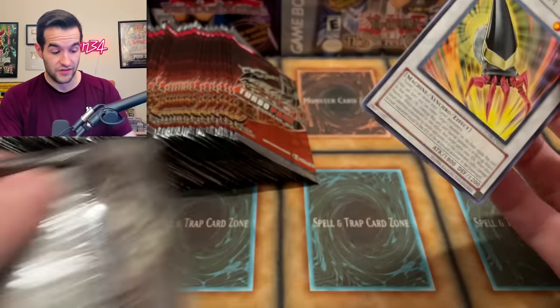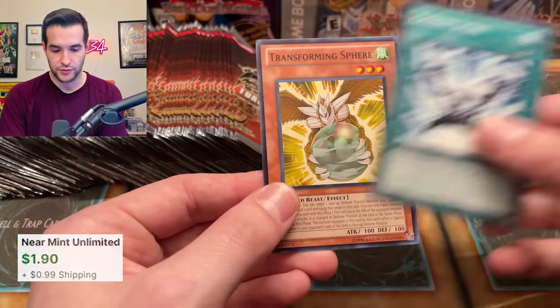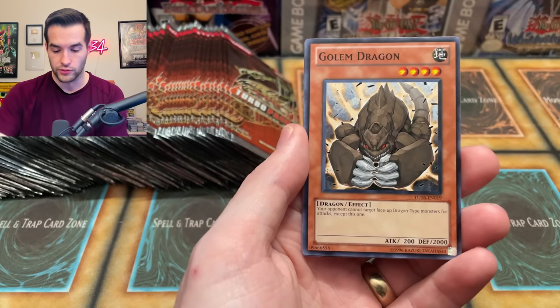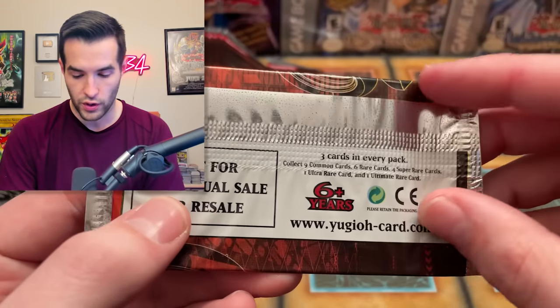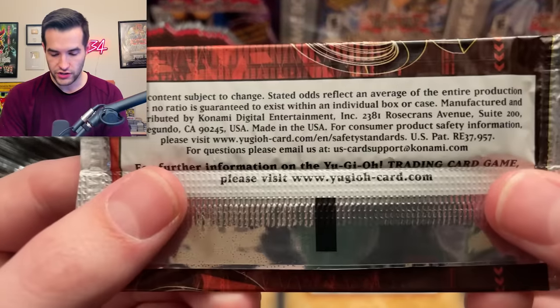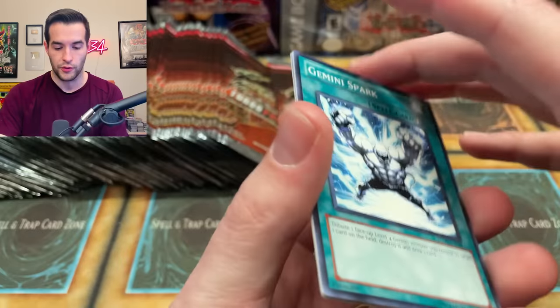Armory Arm — very nice card, that is Edison worthy. Gemini Spark and Transforming Sphere. We got Magical Dimension, Golem Dragon, and Black Garden. So super rares are not guaranteed. On the back it says nine common cards, six rare cards for supers, one ultra, one ultimate. So only one in the ultra and ultimate department. In terms of actual ratios, it doesn't actually say — this is the first tournament pack where they quit doing that, which is kind of interesting.